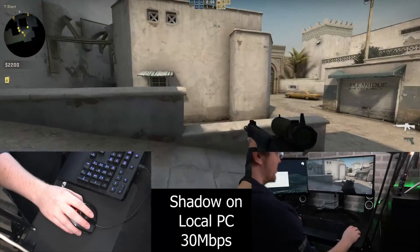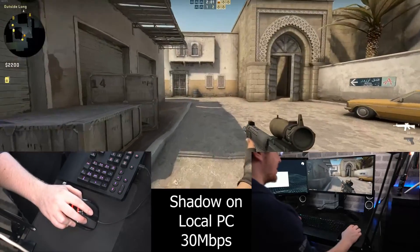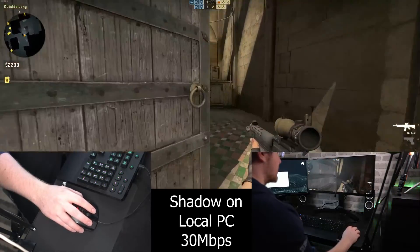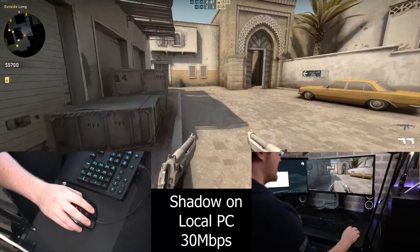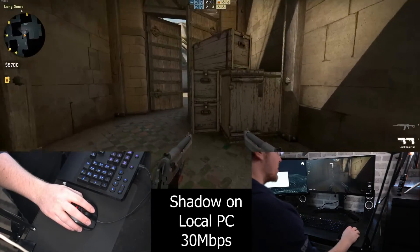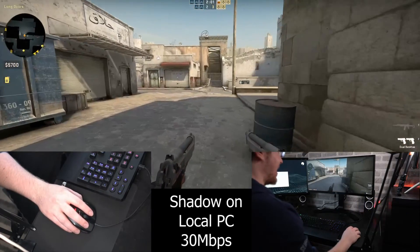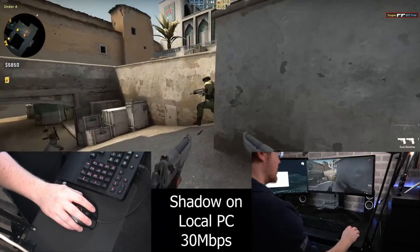So how does that actually look? This is Counter-Strike running within Shadow on my local PC. There's a bandwidth cap of 30Mbps and I set up two cameras — one on the mouse and one behind me — so you can see all of my inputs as well as the screen. Also, the screen capture is running locally on my own PC, so this should give you a pretty good idea of how it looks from the end user point of view.